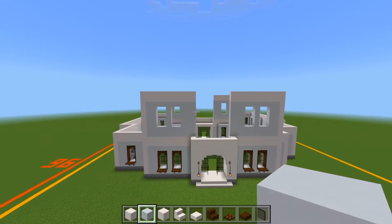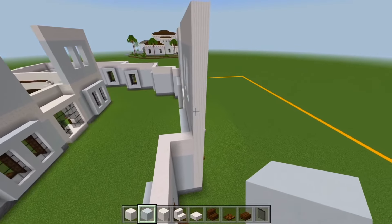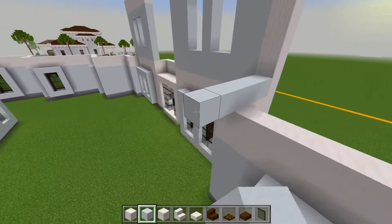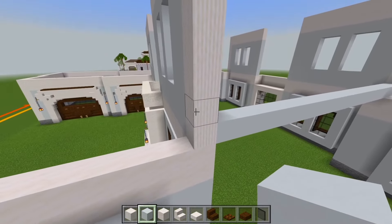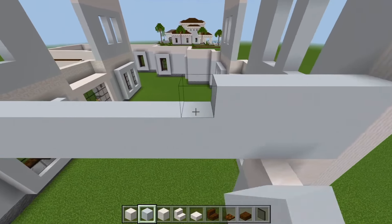Now for the sides, we'll continue with the white concrete. We're just going to go in between the pillars. We'll start down here at the bottom, just right on top of where these walls left off. And we're just going to completely fill in all the way from the back to the front with white concrete. Then we still want the two layers of the smooth quartz at the top.